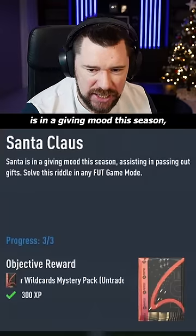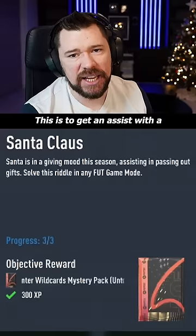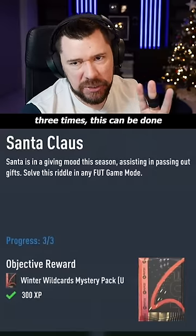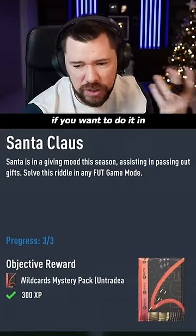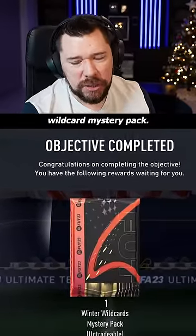Santa Claus is in a giving mood this season, assisting in passing out gifts. Solve this riddle in any Fut game mode — this is to get an assist with a right back three times. This can be done in the same game if you want to do it in Squad Battles or against a friend. It also gives a Winter Wildcards mystery pack.